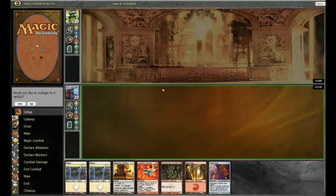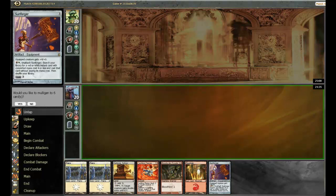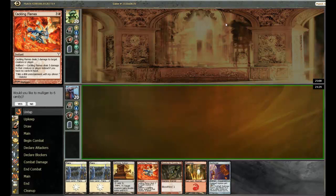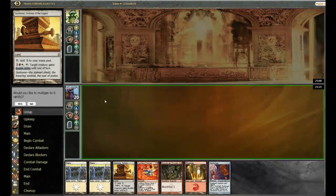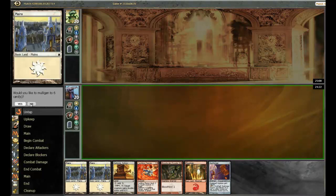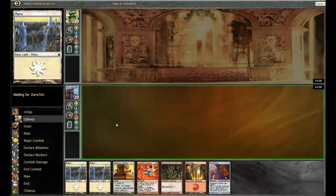This is not the most aggressive of hands but I'm not going to send it back. We do have Sunforger — we have one of our two instants that we can go get with it — but it's still a really good card, especially combined with Sunhome. We're going to go pretty deep with that. So we'll keep this hand, although I would like a two-drop at some point. Our opponent is also keeping, so let's battle.